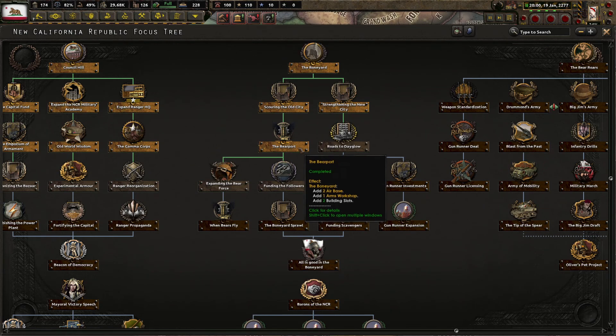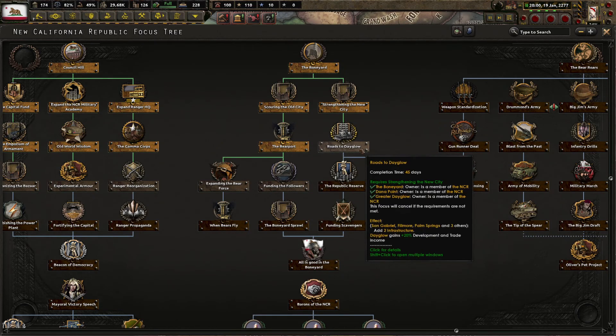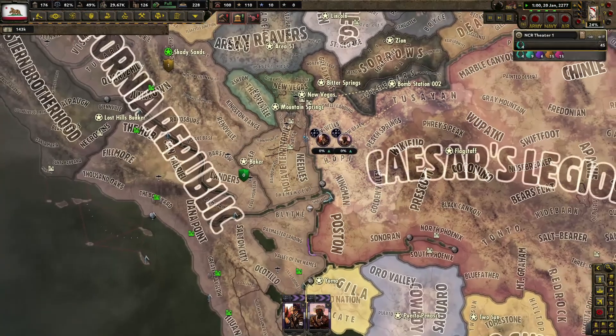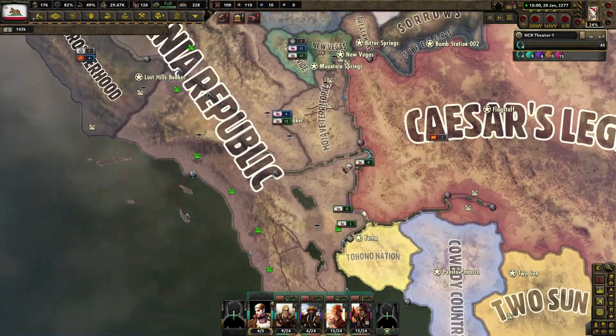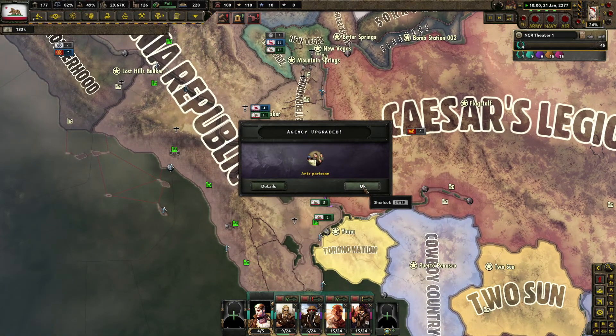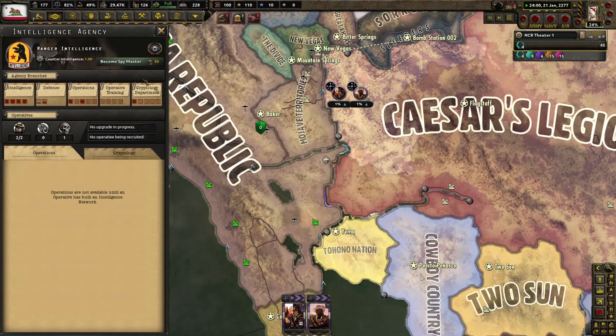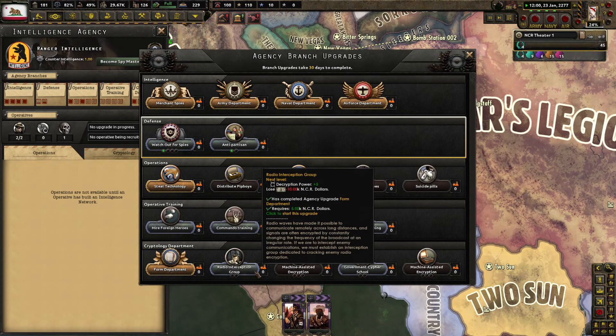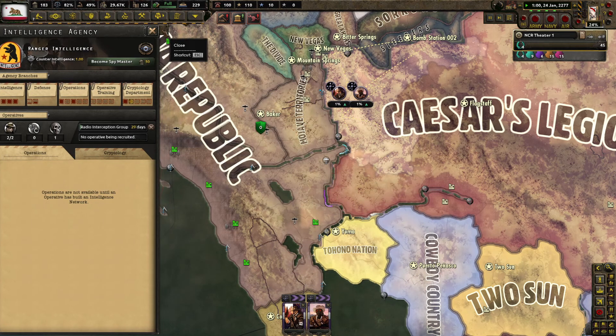All right, so we got the airport — that gives us an air base and an arms workshop. Roads to Dayglo. I'm just going to develop one of our trade nodes. Radio interception group — let's grab that.